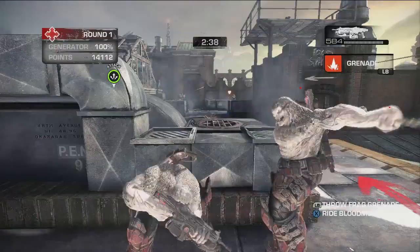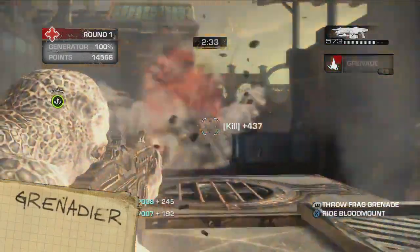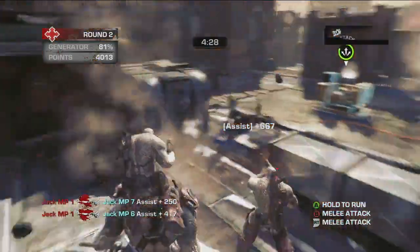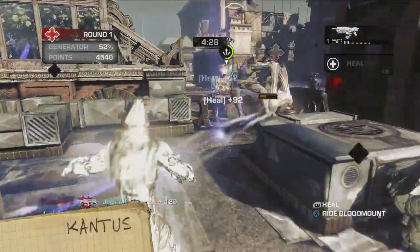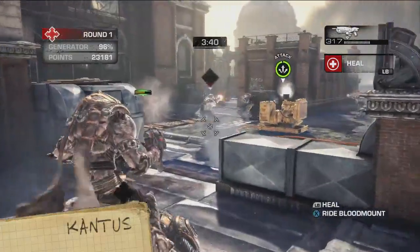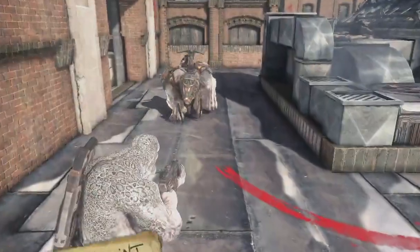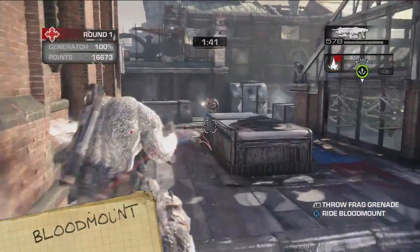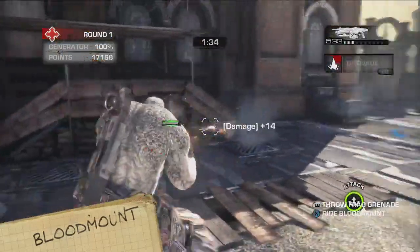The Grenadier, as you can probably deduce from its highly imaginative name, is able to throw frag grenades. Get him up on a Blood Mount, and he can toss frags even faster. The Kantus is the Locust medic. He can heal everyone in his immediate vicinity, and for that, I hate him. His healing ability is greatly boosted by riding on a Blood Mount. These charming creatures can carry the Grenadier and Kantus to the front, and also quicken the recharge of their passengers' special abilities.